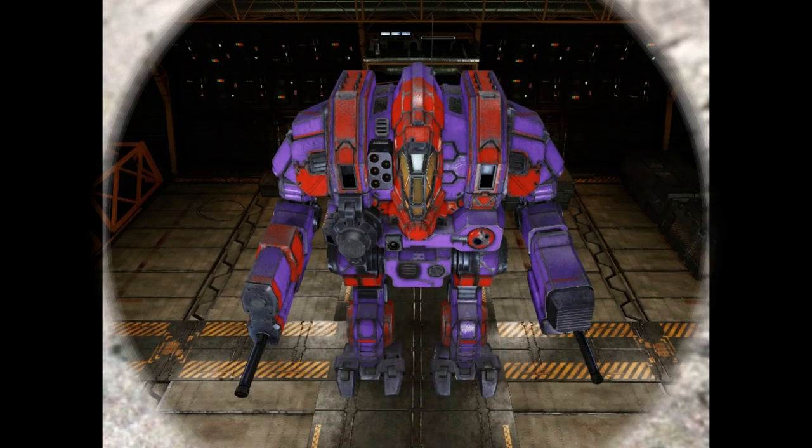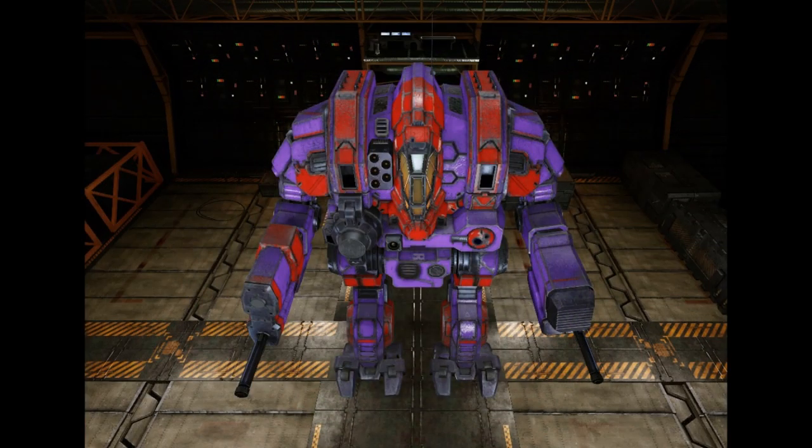The CTF-4X: a Federated Suns prototype produced following the capture of Tychonov, but it never saw much use due to a lukewarm reception. The large laser of the 2X is retained, but all the other weapons are removed in favor of two Autocannon 5s and an LRM-5. In order to fit all this equipment, the top speed is lowered to 56 kph. In a strange later twist of fate, the copious ammunition bins for the autocannons became popular with the creation of special ammunition, making this design much more well-liked than it had been in the past.